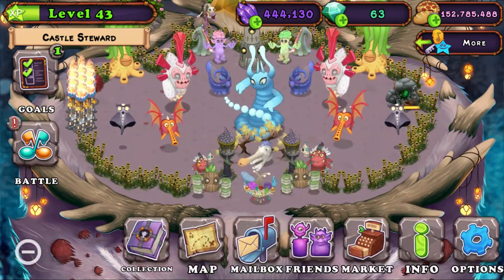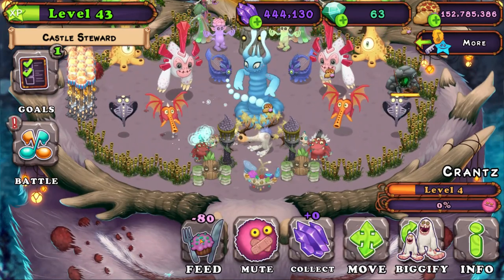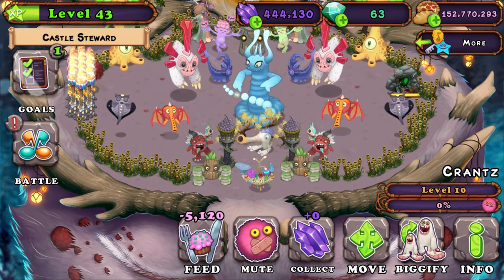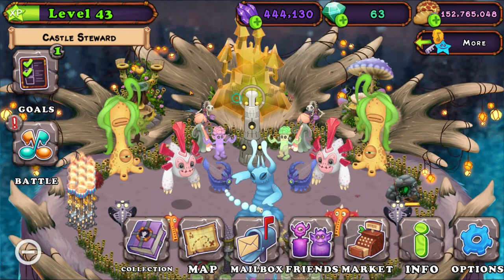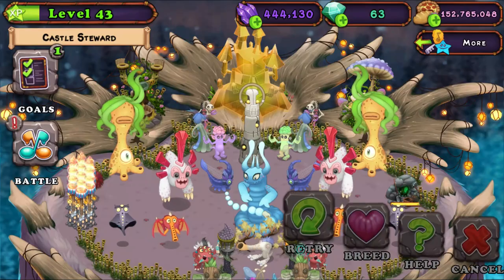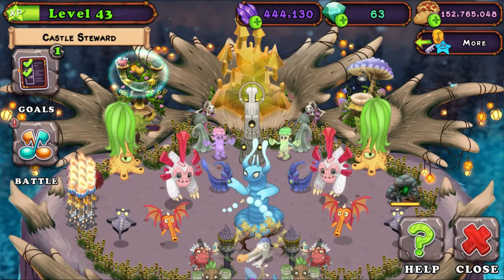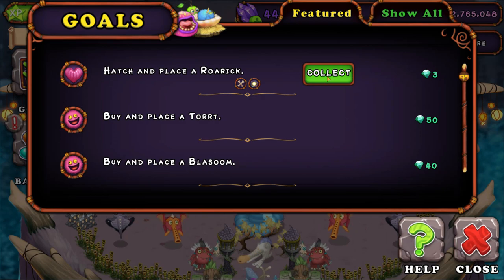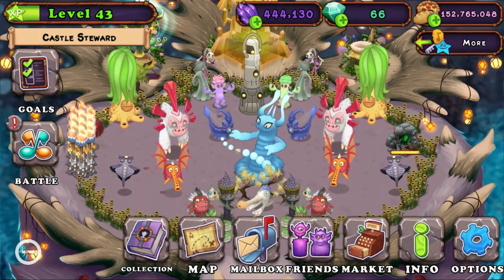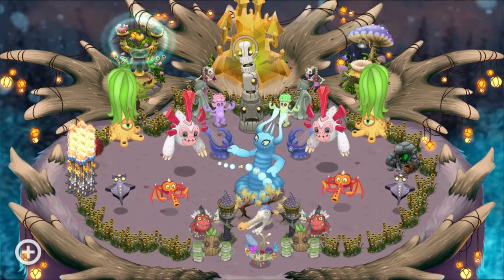That's 100,000 star power gained today in like 15 minutes. Let's see if I can do it one more time. Boom — this thing is so easy to breed! I got three of my 50 diamonds spent back. Let's go — I got it on my second try every time!